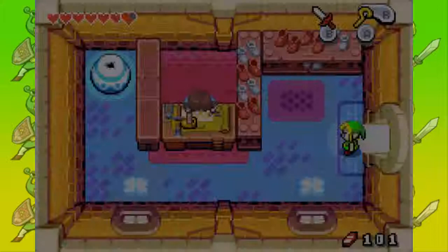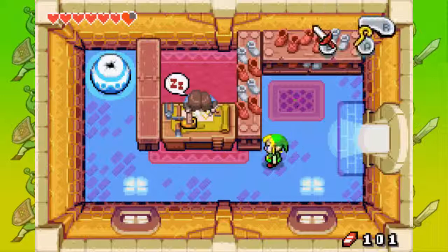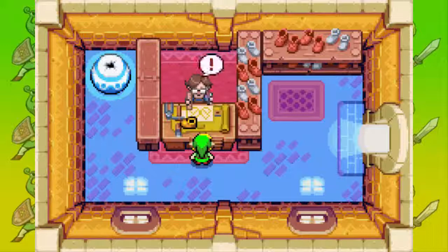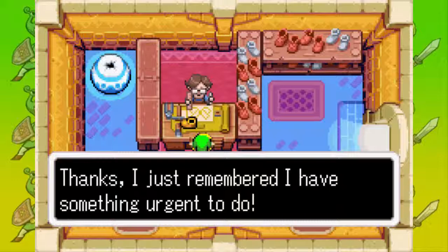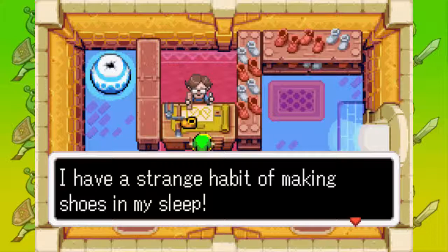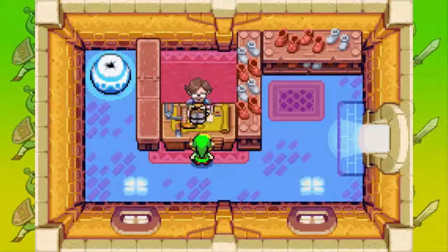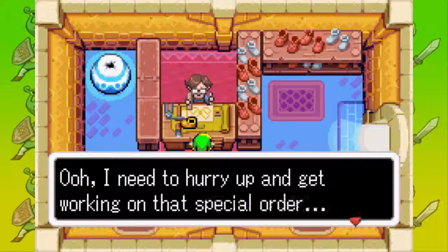I'll meet you back at Rem's shop. If I recall correctly — and I guarantee that I do — Syrup said to stand in front of the sleeping person and press R. Alright, let's wake him up. What? What is that terrifyingly bad smell? Wake up mushroom? I should have guessed. So you woke me up? Thanks — I just remembered I have something urgent to do. There are more shoes. I have a strange habit of making shoes in my sleep. And he will give us these shoes — they are called the Pegasus Boots. They will make us run really fast and they are so awesome.